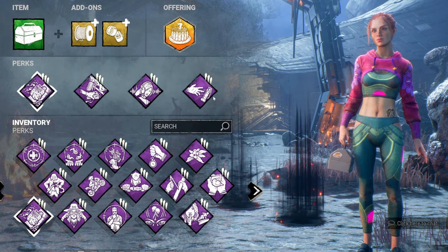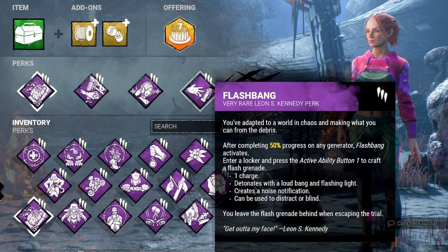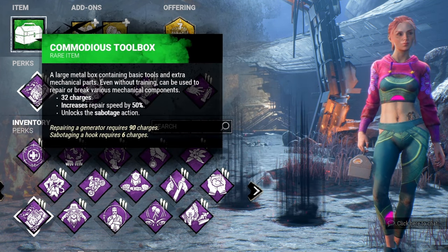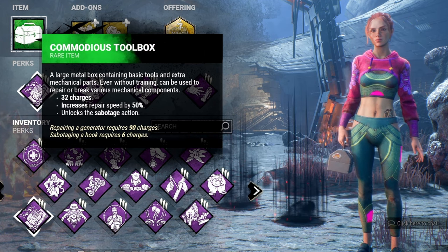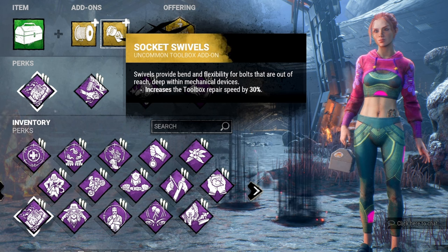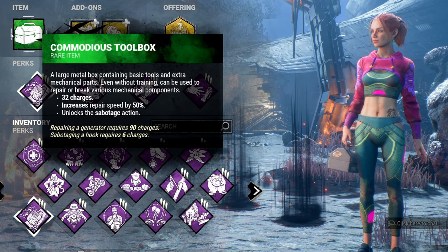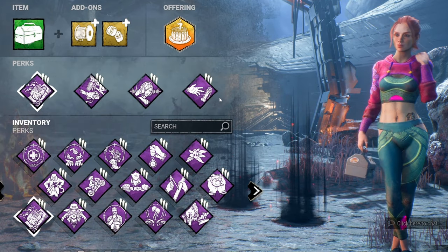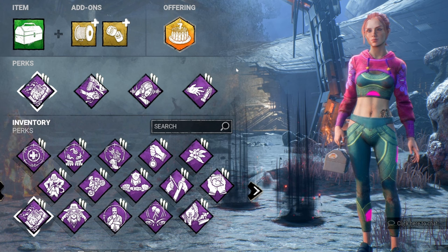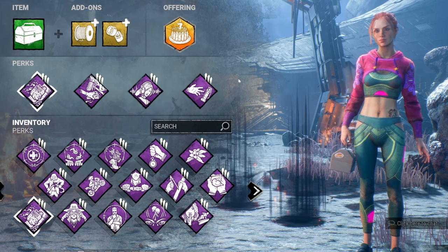The key item for the Trapper build is a Commodious Toolbox with 32 charges and a 50% repair speed boost, paired with wire spool and socket tools add-ons for +30% speed and +12 charges. With this setup, dumping your toolbox into the very first gen at the start of the match gives you enough progress to immediately unlock all four perk abilities simultaneously — so you don't have to wait around to access your trapping tools.